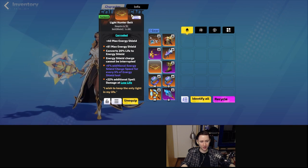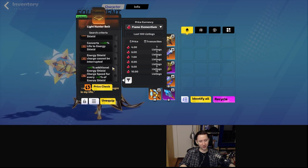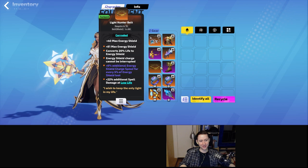For the belt, the corrosion modifier is quite insane. I was using the belt without corrosion for a while — it's more annoying without it, but once you get the corrosion, it gives you a ton of energy shield recharge for the energy shield you have lost. Without corrosion it's about 400, but with corrosion it becomes around 800.